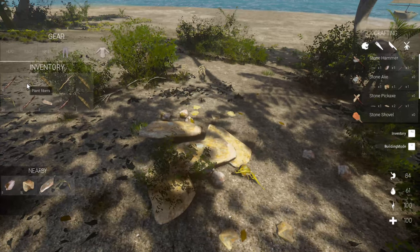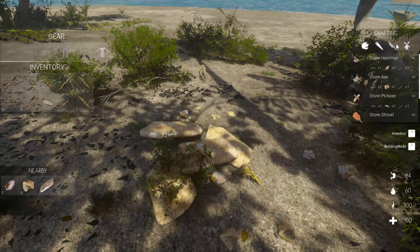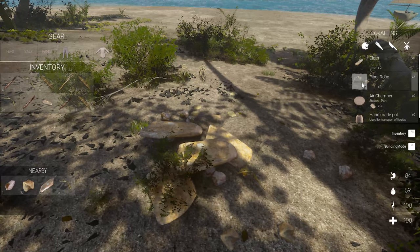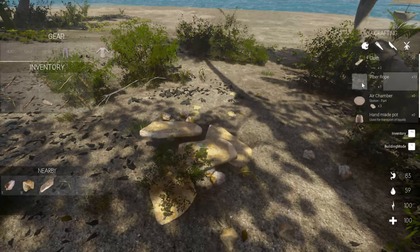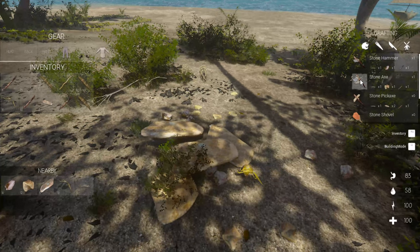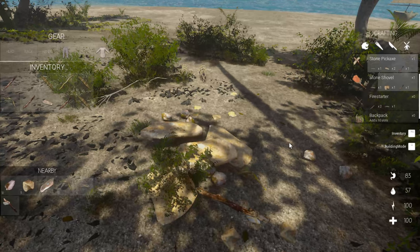We need fiber rope. We've got plant fibers, but we also need to build fire starters. Oh, duh, it's right here. Let's just make 20 of them. Now we can build the stone hammer, a stone axe, a shovel.